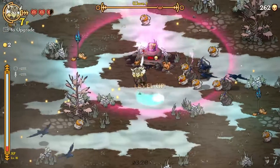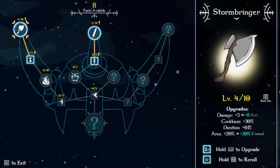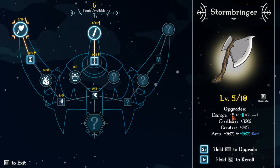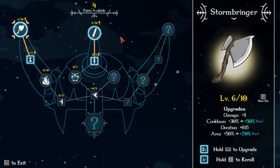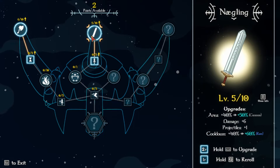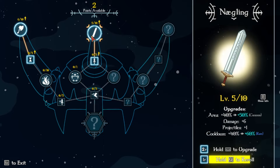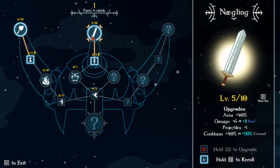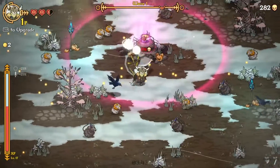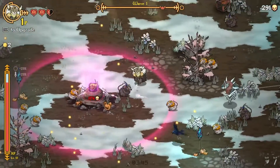I didn't get anything amazing from the chest. Alright, I have eight upgrades, let's place them. More damage and area. Area and cooldown — I'll take it, but then I need damage. Damage and cooldown — I will definitely take that next level. That's not the level right there? No, it was not quite the level.